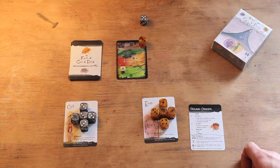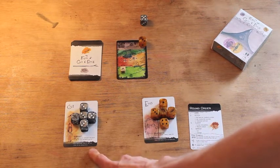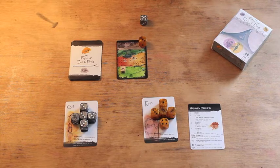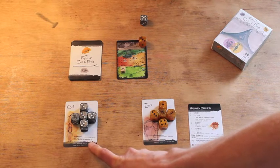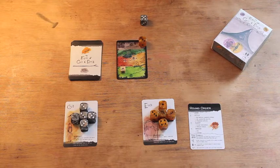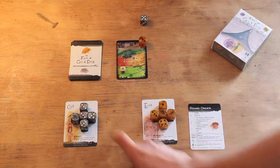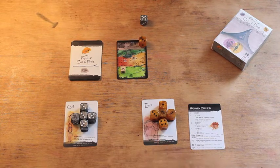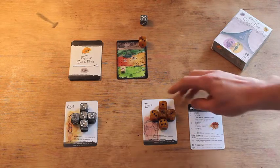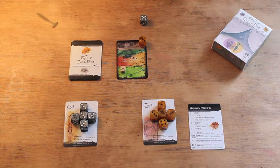The second step of the pitch phase is using character abilities. Our characters have abilities that are once per game and once per round. Gil has a special ability, Bushcraft, which allows them to increase the value of one backpack die by one — so they can add one to one of their backpack dice every day. And this other ability allows them to reroll their hand die once per round.